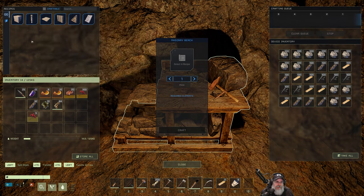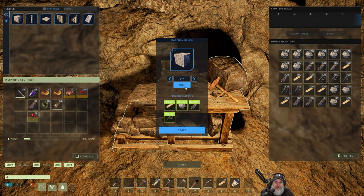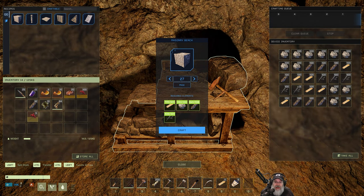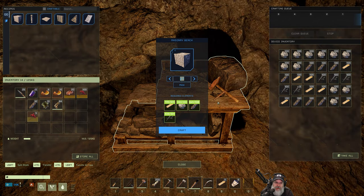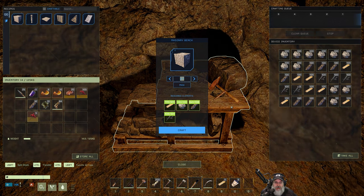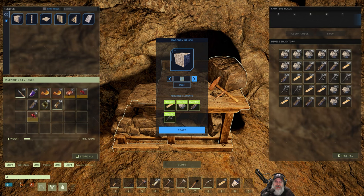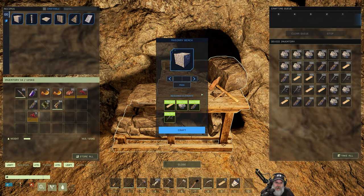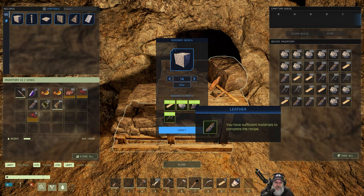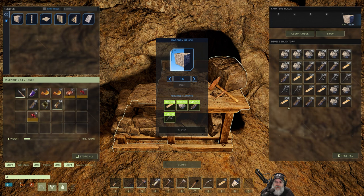Our main focus right now is the build. We've got a full bench and we're going to start off by making some foundations. We can make a total of 27 but we won't need that many. I'm going to make a three-by-four — that'll be my standard size for our quick houses. For now let's keep it simple. For a three-by-four we're going to need 12 foundations, then probably one or two on the opposite shore for the bridge, so let's make 14 foundations.